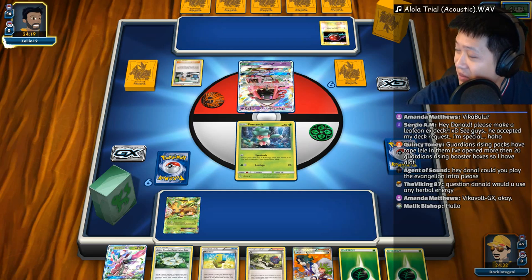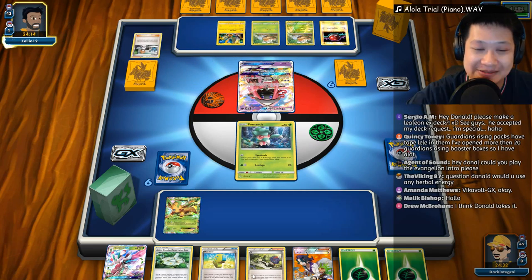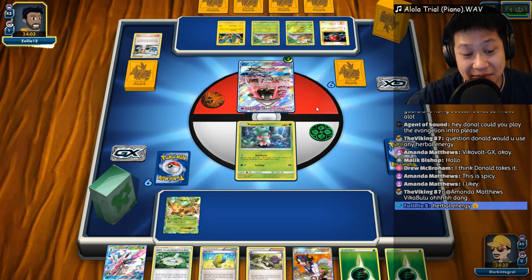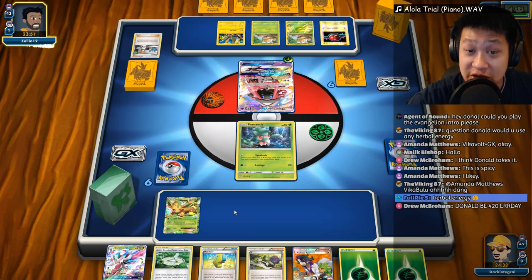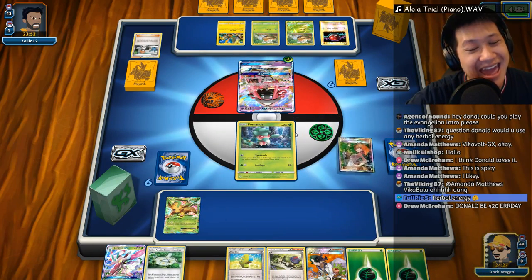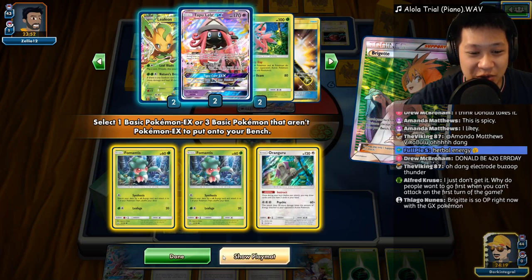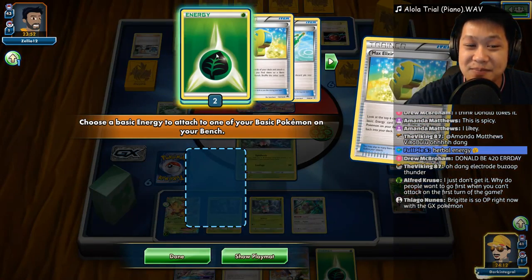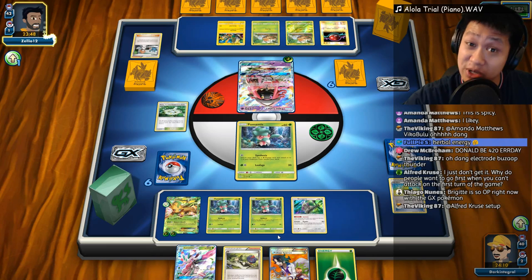Welcome to another Leafeon EX match. I'll play my remix of the Alola Trial theme. It looks like you want to attack my Fomantis — I unfortunately don't have Forest of Giant Plants, so this Fomantis may be a dead Fomantis. But with the Aether Paradise Conservation Area, it may live. I want all my Fomantis down. I already have a Leafeon out. Orangaroo — Banana Master — I need you. We'll toss the stadium to protect my Fomantis.